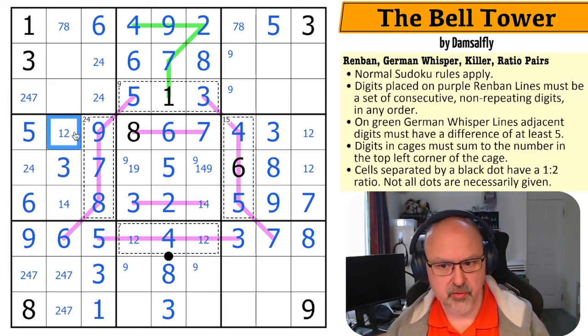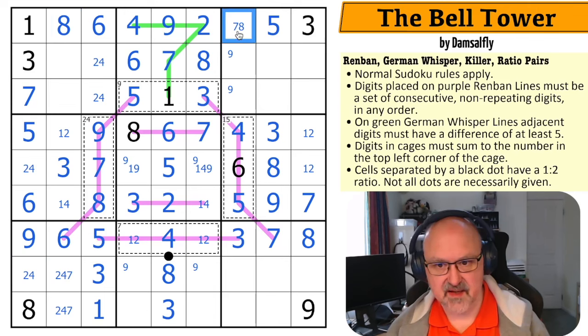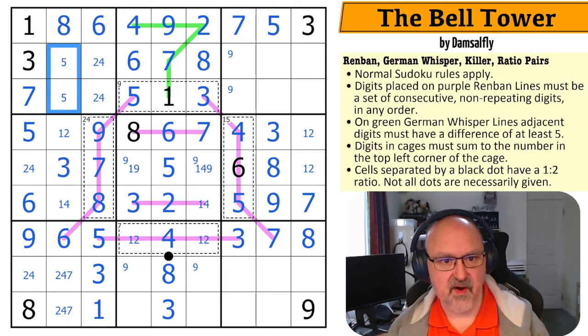This is now a one or a two for the row. The two, four makes that the seven, which takes seven out of there, making that the eight and that the seven. This is now a pair — one, two, three, four, five, six, seven, five, nine. The five here makes that the nine and that the five.